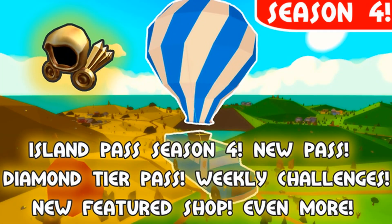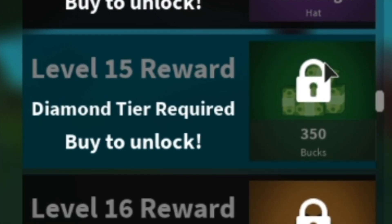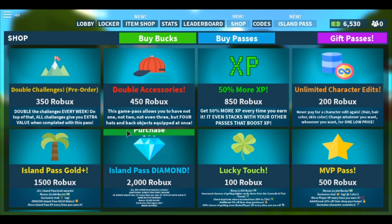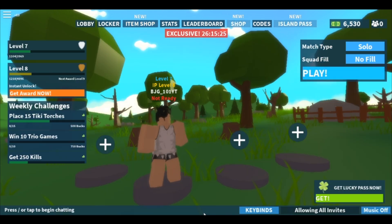Let's go over the season four updates quickly: Island Pass season four is out, new pass, diamond tier pass, weekly challenges, new featured shop and more. For the diamond tier pass, to unlock certain items you need the diamond pass, which costs an additional 2,000 Robux. Also, be sure to use code 'Tiki Time' — that's the new code for the season and it gives you 5,000 bucks.